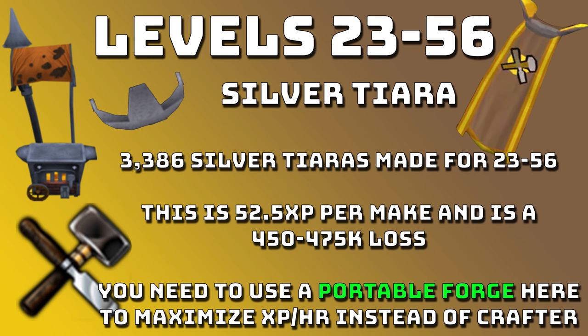An alternate way of getting from 23 to 56 is doing Silver Tiaras. You'll need to make 3,386 silver tiaras. They give 52.5 XP per make but it's a 450 to 470k loss. This method is more AFK than jewellery because you can have 28 in your inventory opposed to 14, leading to less banking. So if you don't want to bank all the time and you're okay with slightly less XP per hour, tiaras are fine. Personally I'd do the rings over tiaras because they're profit.